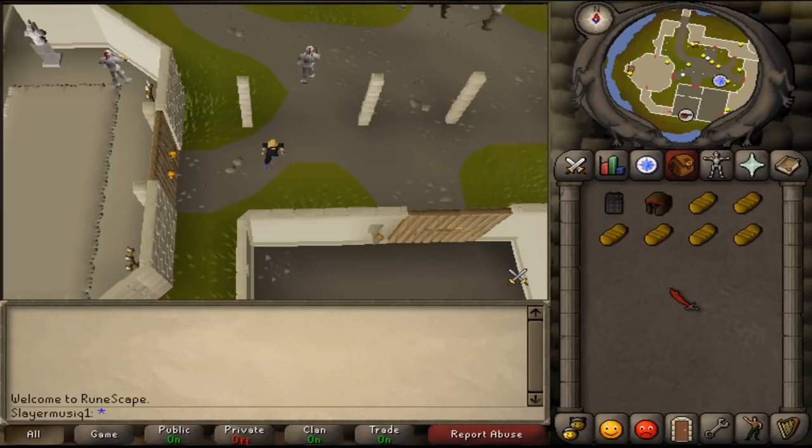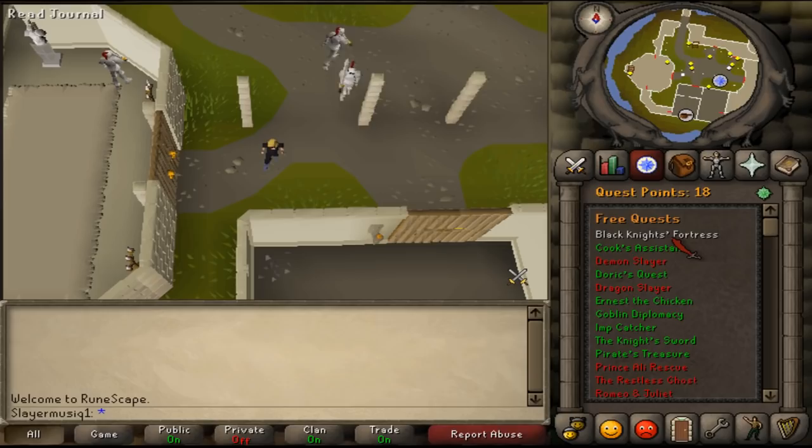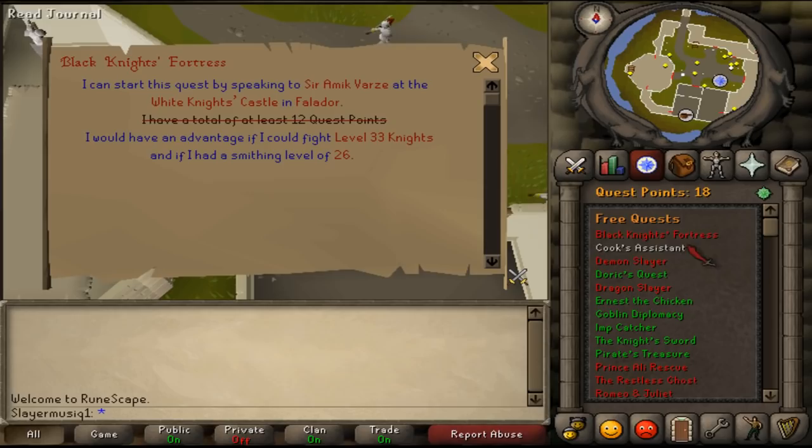Hi and welcome to my guide. Today we are going to do the quest Black Knight's Fortress. There are no quest requirements, but you will need to have a total of at least 12 quest points.